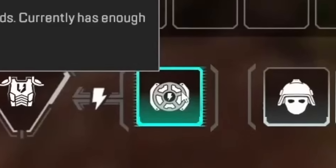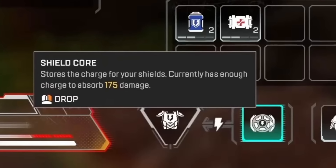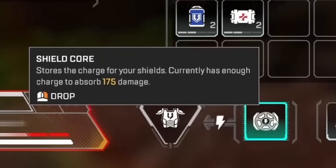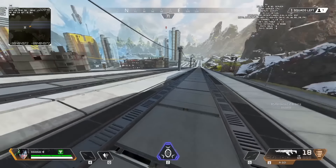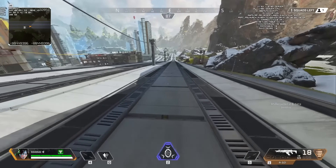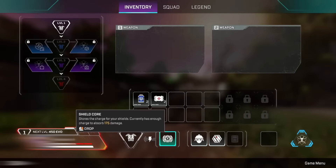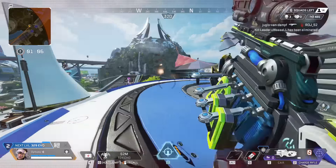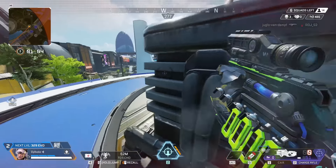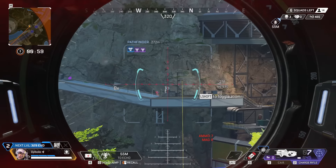I have never seen this in Apex Legends, and if you actually read the description, it said that this green armor had 175 health. It's not like this glitch would have just created a whole new armor system that wasn't in the game already — this green Evo shield must have already been in the game files somewhere, and doing this glitch was able to retrieve it and actually spawn it in the game. Special level 5 green armor with 175 extra shields is absolutely crazy, but why is this in the game? The most likely outcome is that this was just the developers messing around, seeing if it would work having Evo shields that go past red.